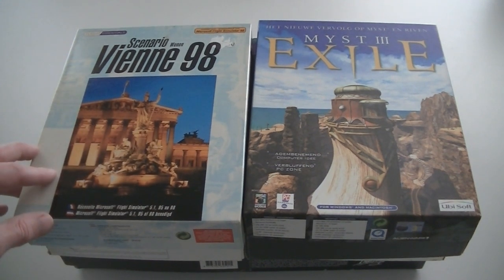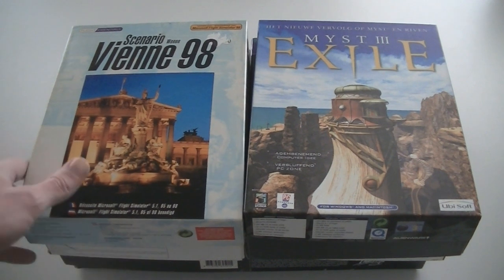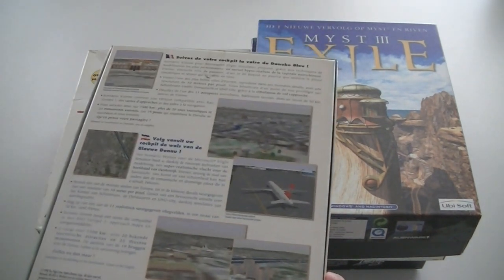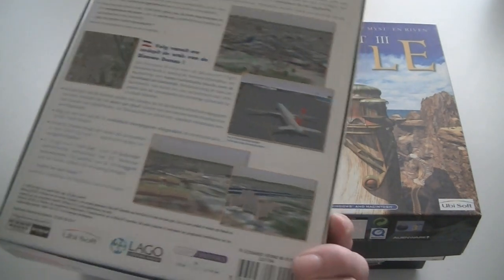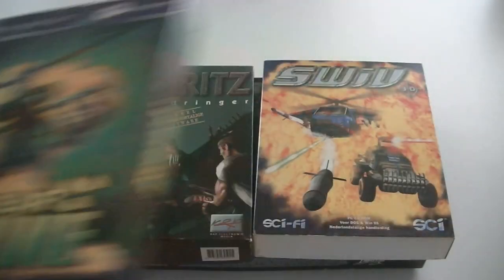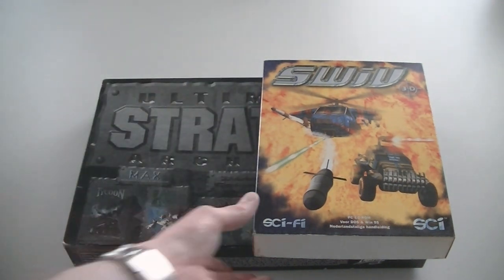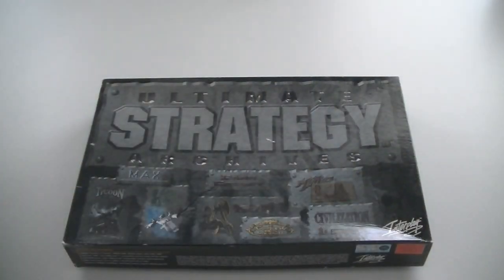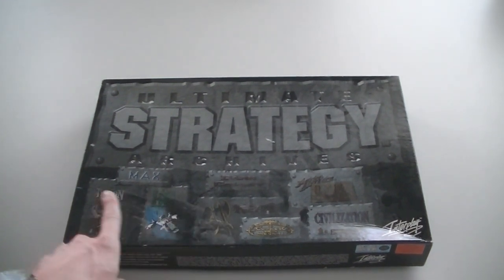It took me a while to figure out what this is until I read the bottom — this is a scenario for Microsoft Flight Simulator 5.1, 95 or 98. I'm not really sure what a scenario is, but it probably adds another airport or something. Then Myst 3 Exile. The Elk Moon Murder. Nuclear Strike. R-Kritz — The Intruder. Swift 3D. Ultimate Strategy Archives, which comes with Railroad Tycoon Deluxe, XCOM, and UFO Defense. It's quite dirty.